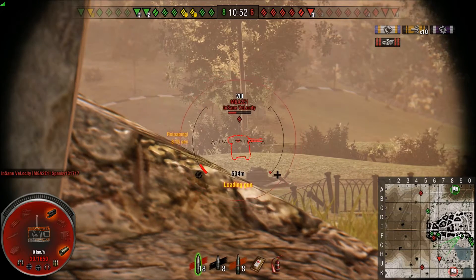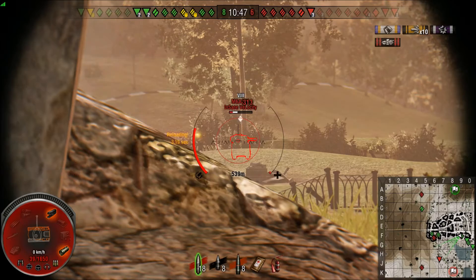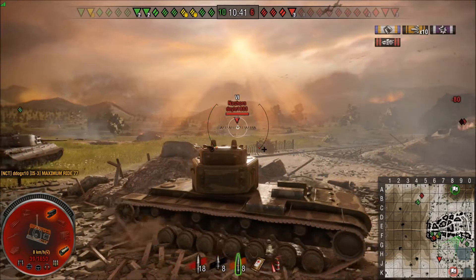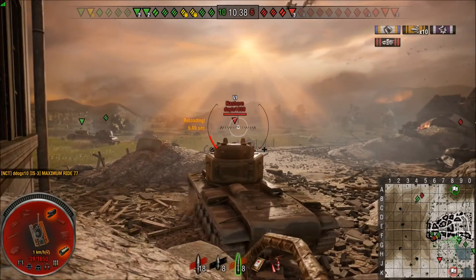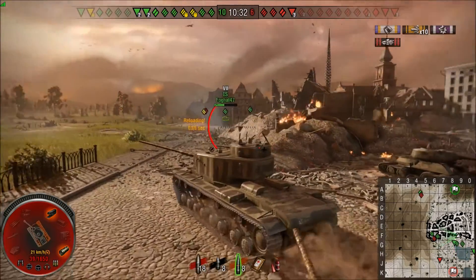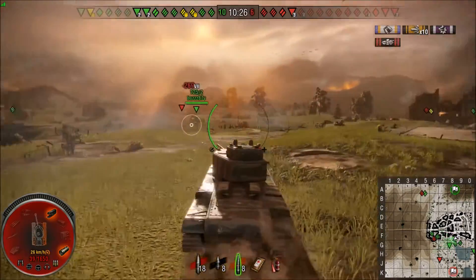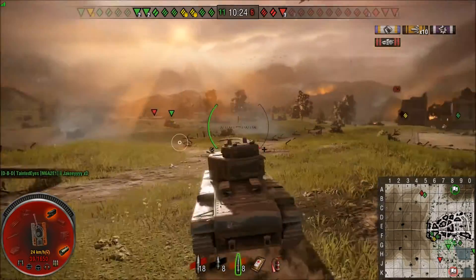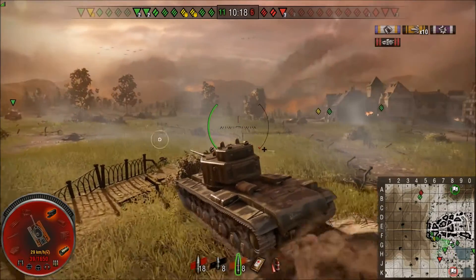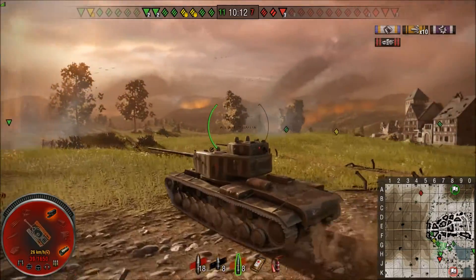My personal opinion of this tank is it's too slow and too armored to do anything flexible. I'd much rather sacrifice a little armor and have 37 kilometers per hour with more maneuverability. You get into tier 10 matches a lot in this tank and there's not much you can do — most tier 10s are way faster, they can pen you. You really want to look for tier 8 lobbies or tier 9 with a couple of tier 10s.